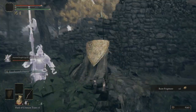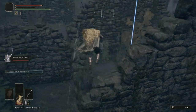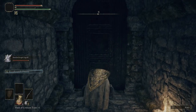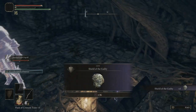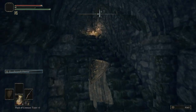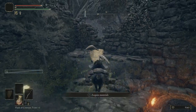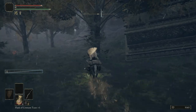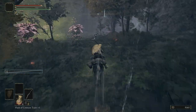Now we can hop on these runes here. Let's open up this chest — we'll get the Shield of the Guilty. We can go ahead and de-summon Engvall here. Then let's go ahead and hop on Torrent and head to the Mourn Tunnel — not plural because it's not multiple tunnels, it's just one.